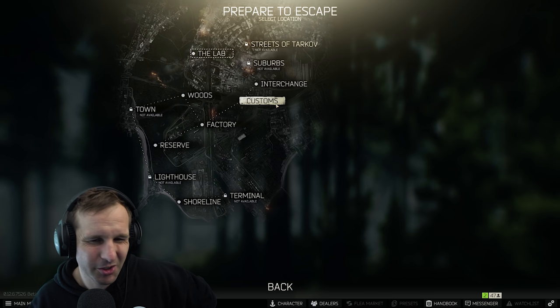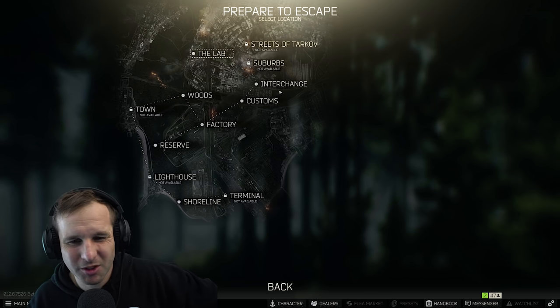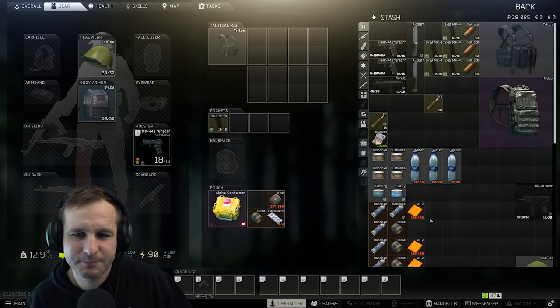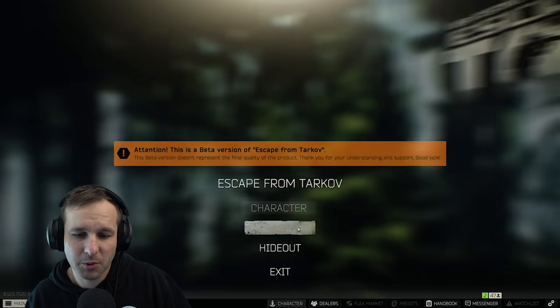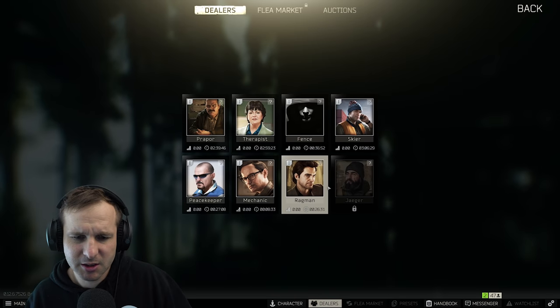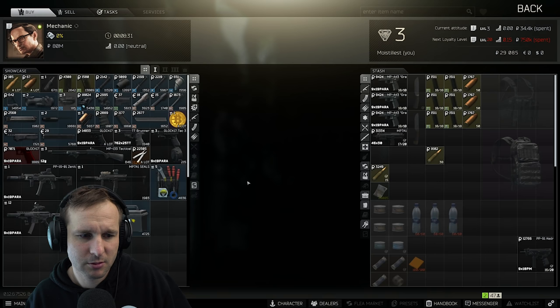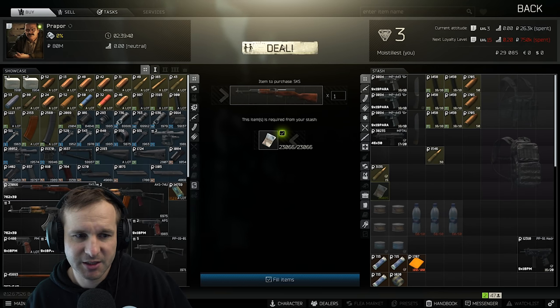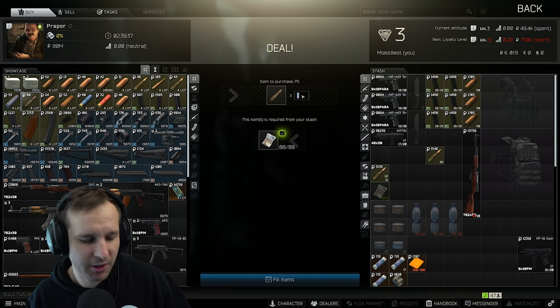The other option is we try and go into customs and go around the edges, but I don't really want to just do a full playthrough where I'm hiding around edges and corners. The other option - and this is probably a solid one - is we buy an SKS. Can we buy an SKS? We can - we could buy an SKS with some PS ammo. Let's do that and get some good shots in with that.